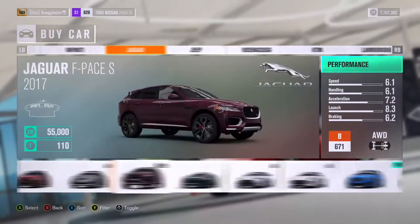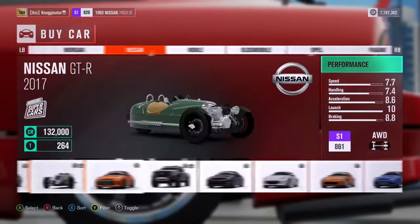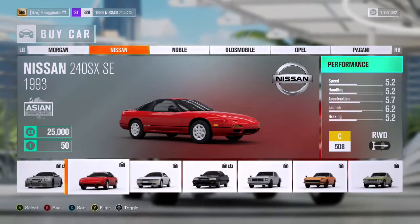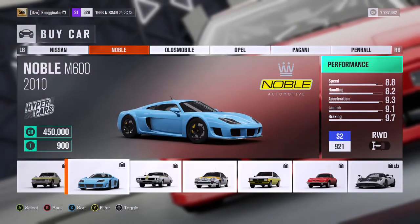The next letter was N, which means Nissan — GTR, 370Z, Fair Lady, Sylvia, Skyline Nismo, 240s, stuff like that. You can also use the Noble if you'd like.